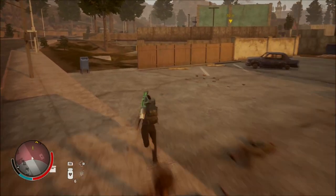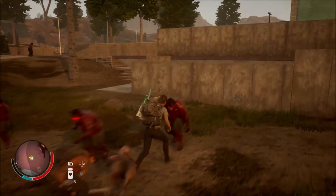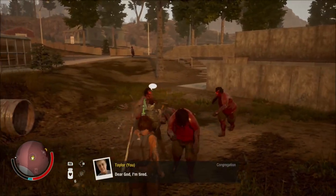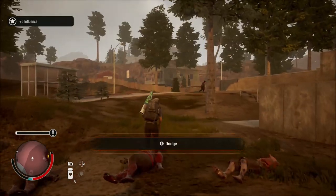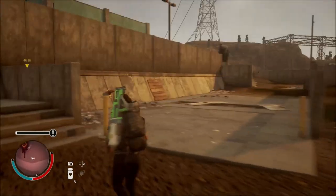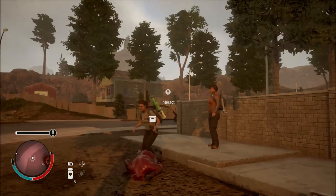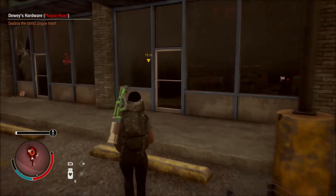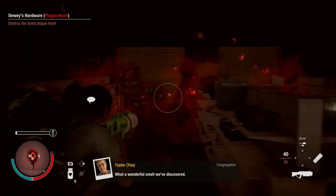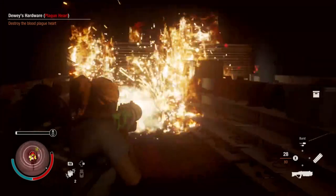I don't want to waste my time trying to go on foot for another character — it's just not gonna work. Kill these zombies, kill that screamer too — we're good. I'm gonna need my stamina to recover, so I've got six health pills, we're way fine. Kill this zombie real quick and take care of that plague heart. I'm gonna use a grenade all the way — just destroy the plague heart, boys, shouldn't be too long.